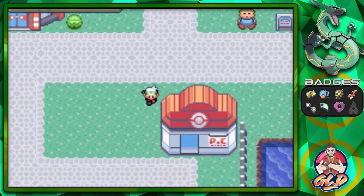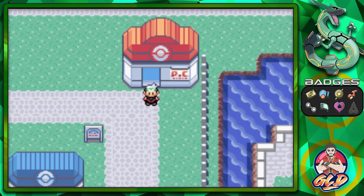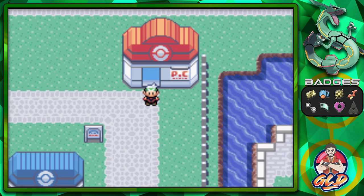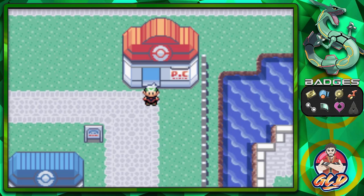That right there completes our side quest episode for the day. In the next episode we're going to be going to the Trick House to do some battles. I don't know how many battles we'll do but we're going in there and taking care of business. Thank you guys for being patient and for watching — I will be back for another episode of our Pokemon Emerald walkthrough, see you guys!